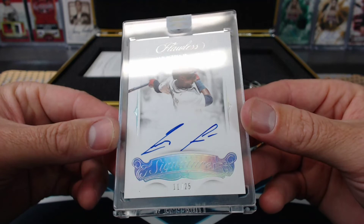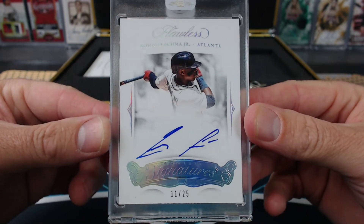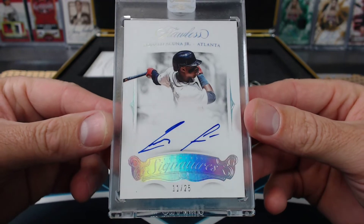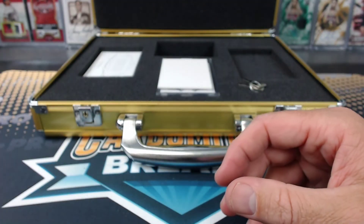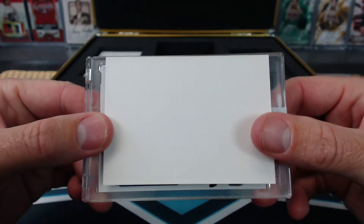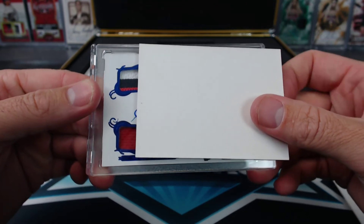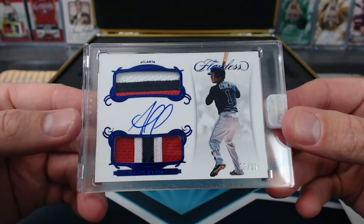Actually, it's good — there's no streakiness at all. He has a weird autograph. It's like there's too much space between the two parts. Yeah, there's something very odd about it. It's unsettling. And the middle card — Ozzie Albies, 3 of 15.